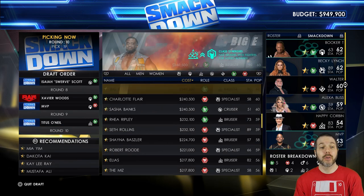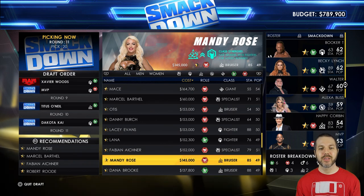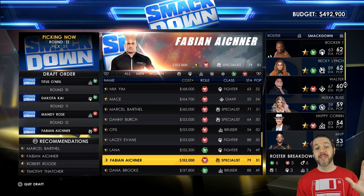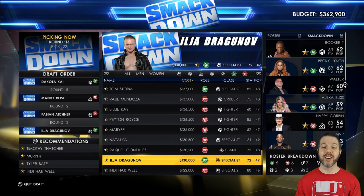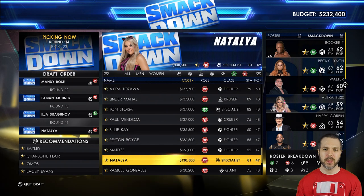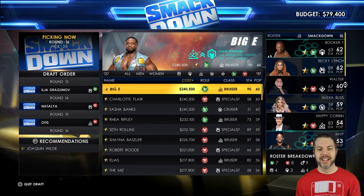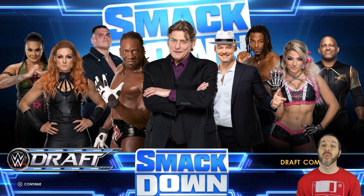Regal keeps going — round nine, picking up Dakota Kai, Mandy Rose, and Eichner as well. He's just chugging along. Regal is going wild — Natalya too.